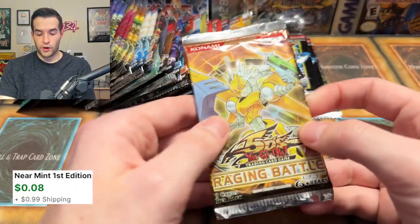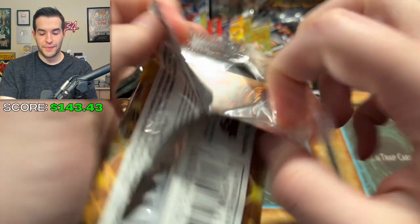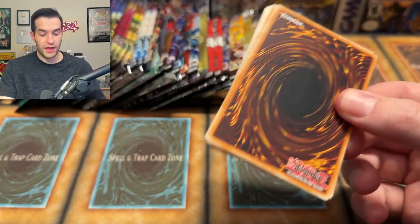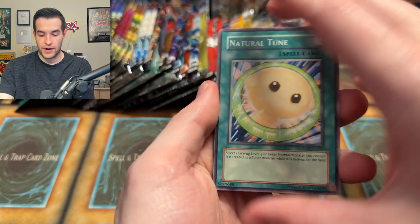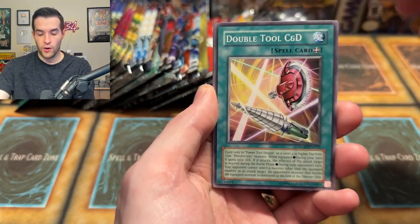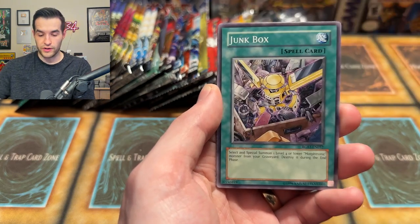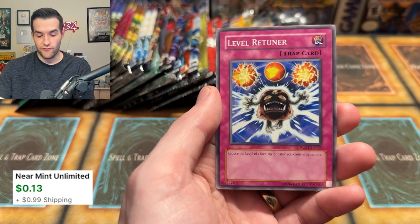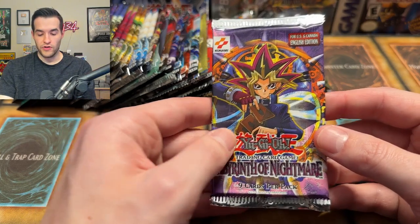We are back to Raging Battle — we have a couple of these left, so we could still pull that Power Tool Dragon Ghost Rare. It's going to be a long video, guys — hopefully that popcorn is tasting good. I know you guys are sitting back, feet up, eating popcorn, hoping for a Ghost Rare just like me. Junior Capture, Miracle Locust, Junk Box, Morphronic Repair Unit, Ojama Red, and Level Returner with Sangan on him.